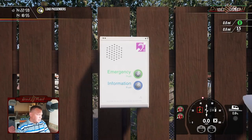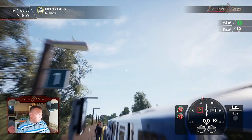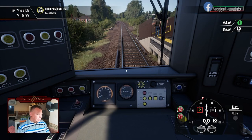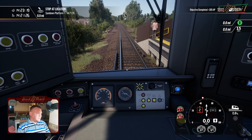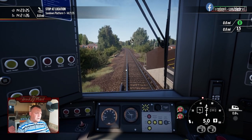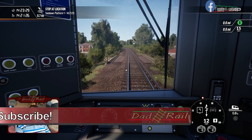Emergency points — do they work? I expect we'd need to be out of the cab to test that. And of course we've got working PIS on the whole route as well. We are late, so let's get going.